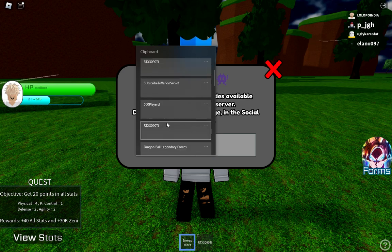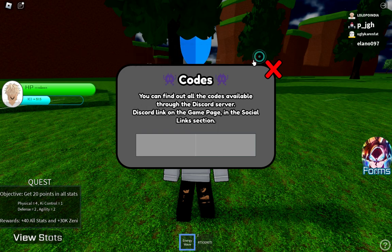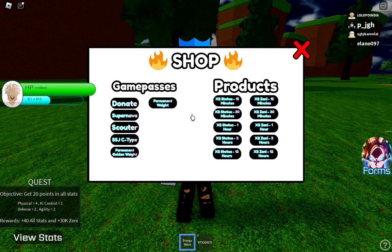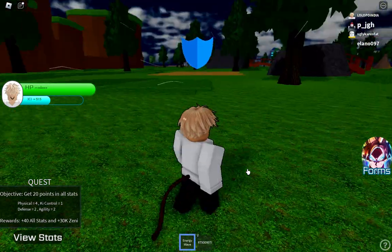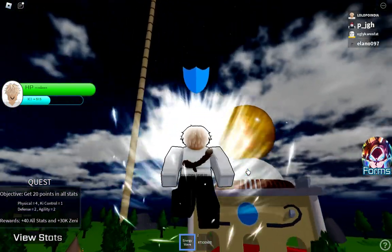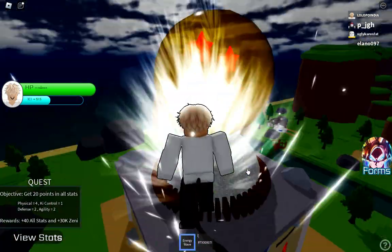So these are all the codes you can use in this game. If I go to Inventory and then the Shop, I can see what I can buy with my Jenny. There is a tail item — that's why I changed into an ape earlier!